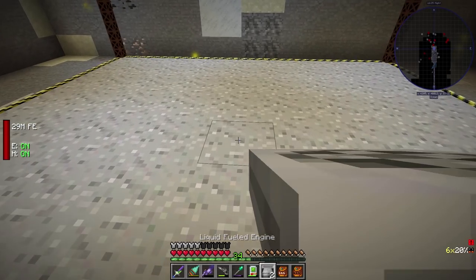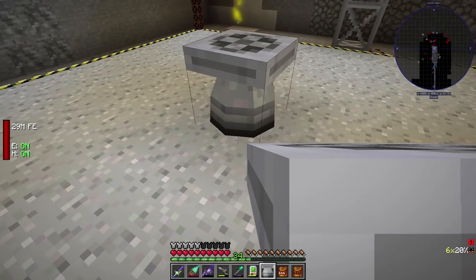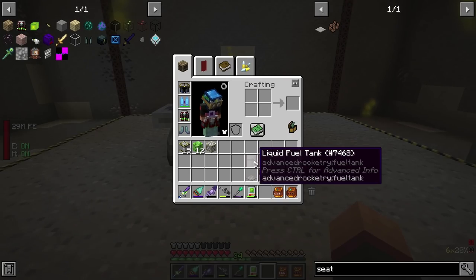Generally a rocket ship would go thrusters at the bottom. The boots is the bottom. That's gonna look horrible.